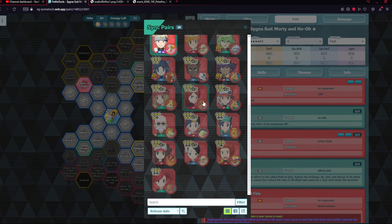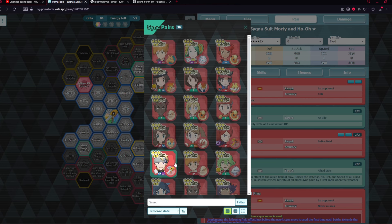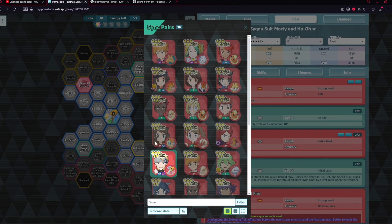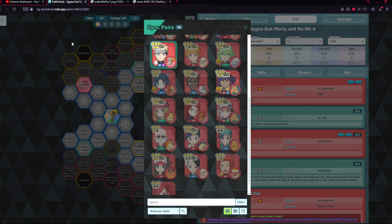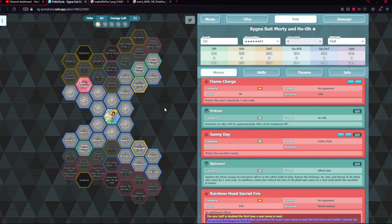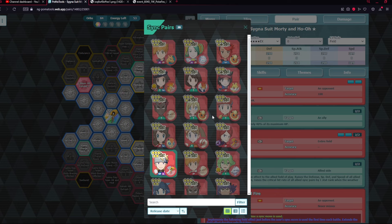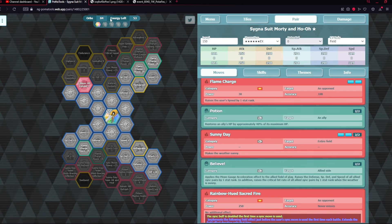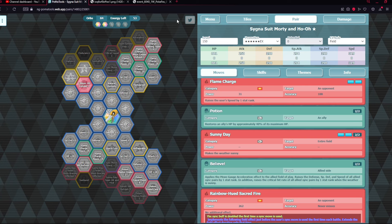Against Thornton you can run pretty much any fire units under him as support and make it work — Neo Champion Leaf, Cygnus Suit Hilda, Silver. There's a setup where you can use Morty, Leaf, and Silver to beat the Thornton Ultimate Battle. Mix Blue, Leon, Cygnus Suit Red — all the fire types benefit so much from Morty's existence. He's an easy go-to support for fire types, and he's never really disappointed.